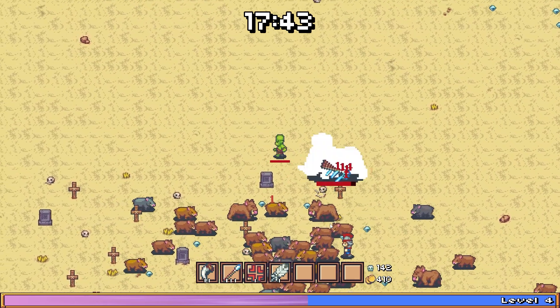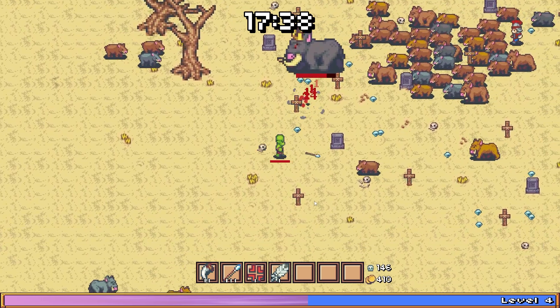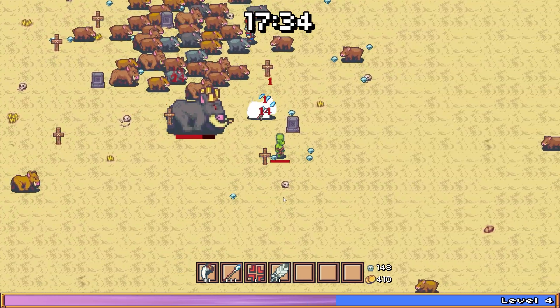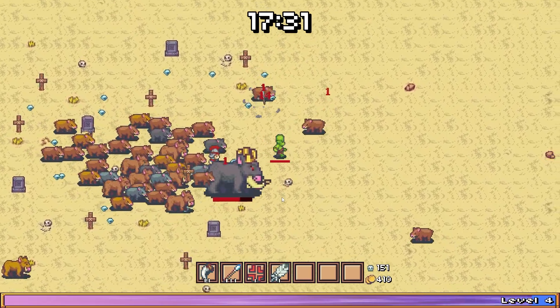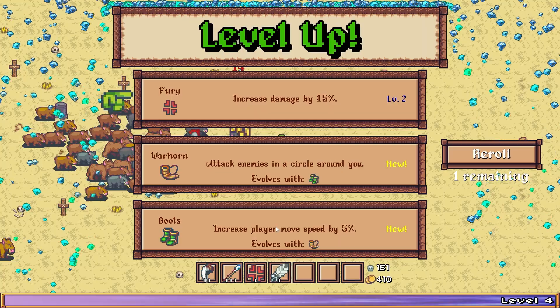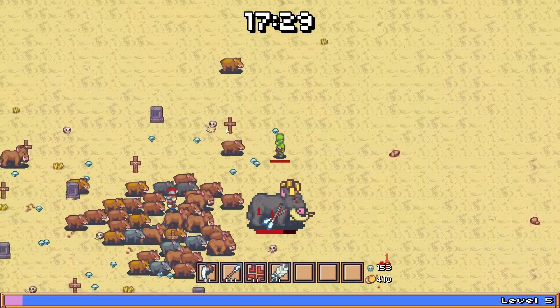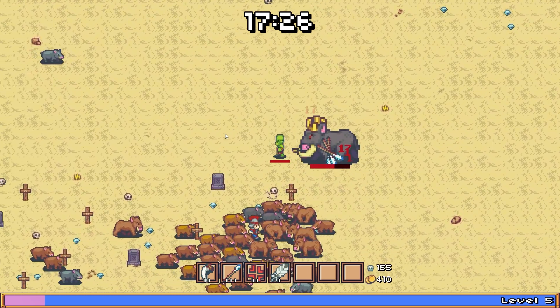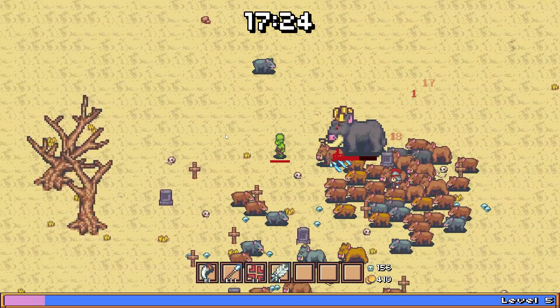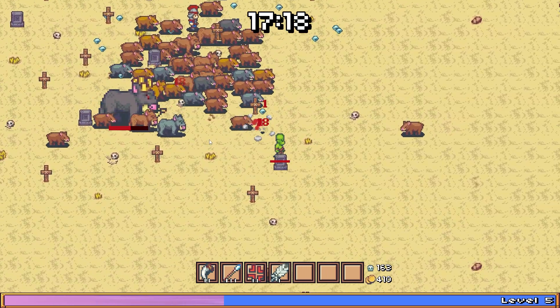He is definitely pissed off. The javelins are doing a little bit of damage, but nothing impressive really. He's quite a stout boy there. Let's keep going with our synergies here — I think that's the play right now. We got about halfway down, just about. Let's keep circling around here and maybe get another level going.